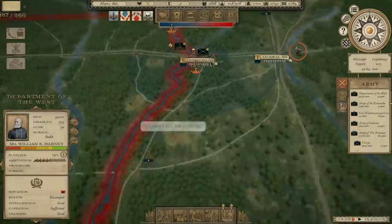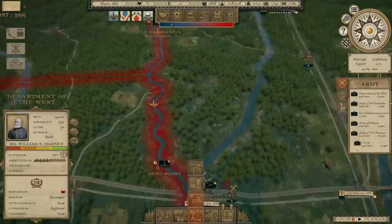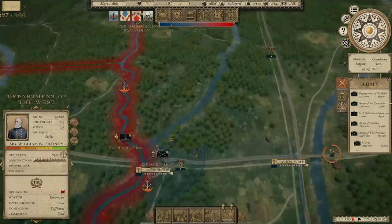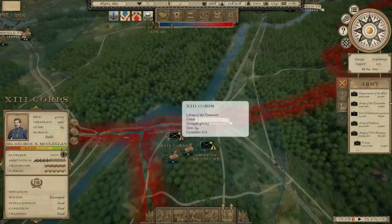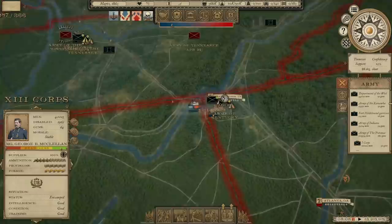Now that we've taken Vicksburg, the next step is to resupply the Army. We've got a food issue and we're only at 79% on supply. First steps are to build a fort so we can hang on to it, build some supply depots, and from there we're going to have to start moving on New Orleans. I need to make a move to cut off the Confederacy by taking the largest city in the Confederacy. The force of McClellan with 40,000 men and the Army of Kentucky with 35,000 men are ready.